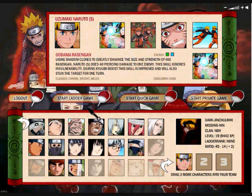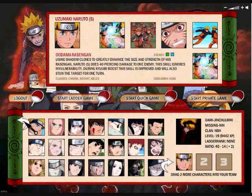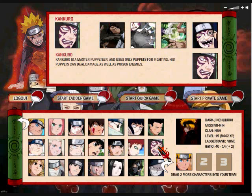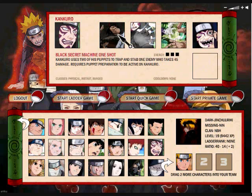You keep using Naruto's Oodama Rasengan whenever you have it. With Kurenai, you can use her Tree Bind — I don't know what it's called — the thing that does 20 and stuns. And also, Konkura, you can use his Black Secret Machine one-shot whenever you have three random chakra and aren't using another chakra. Like, if you get three blood, you'll probably want to use Konkura's thing, and that will take them out.